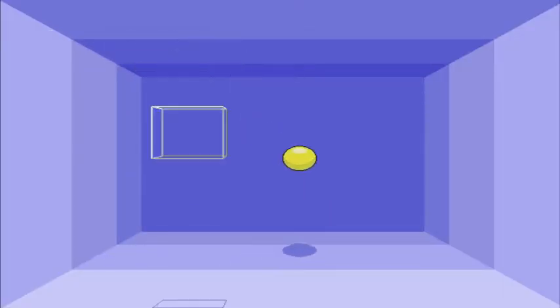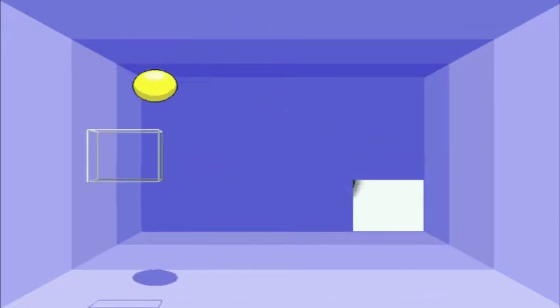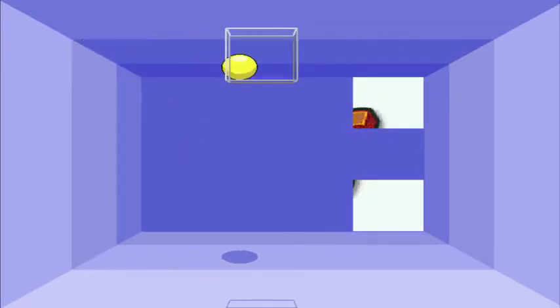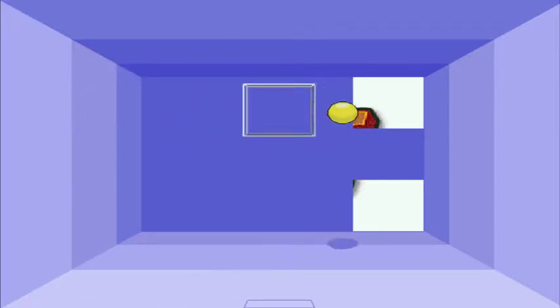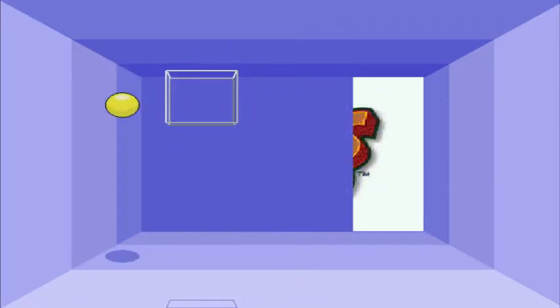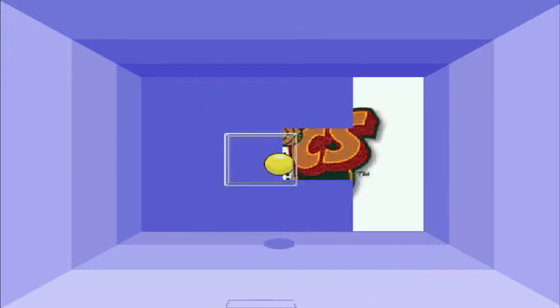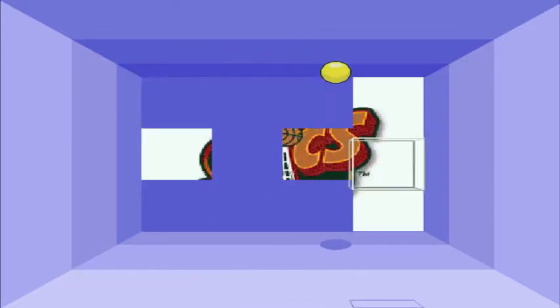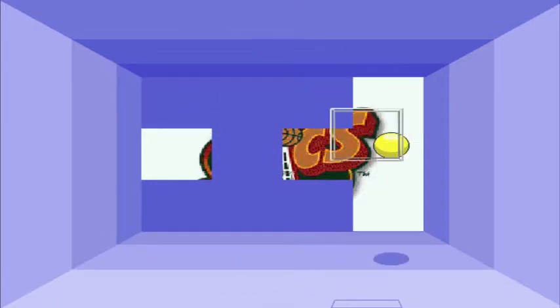If you remember from my Putt-Putt Travels for Time Let's Play, or if you've played Putt-Putt Travels for Time yourself, you'll remember this game. This is Squoosh. This is quite a bit harder than it was in Putt-Putt Travels for Time — we've got way more pieces to uncover, the ball itself is faster, and I feel like the paddle is slower, or smaller at least. Basically, for those of you who don't know what I'm doing, it's kind of like Pong. You hit the ball with this little box and try to knock it into all the different parts.